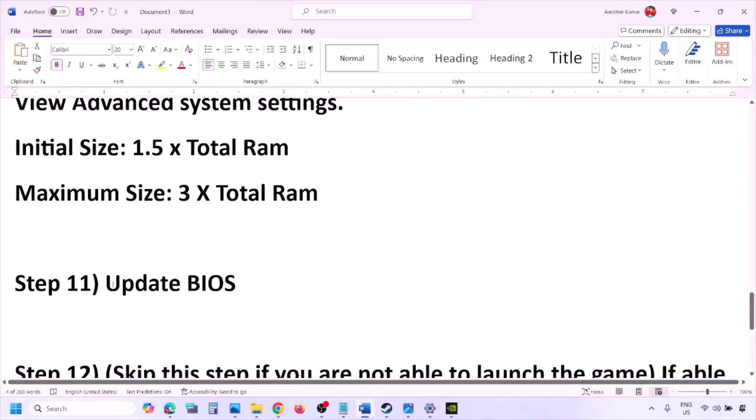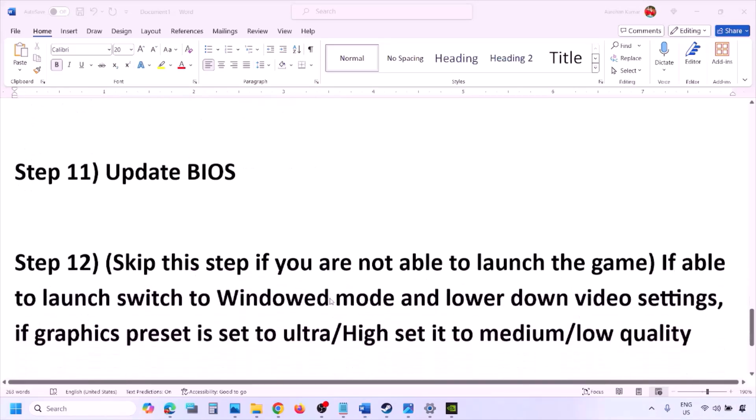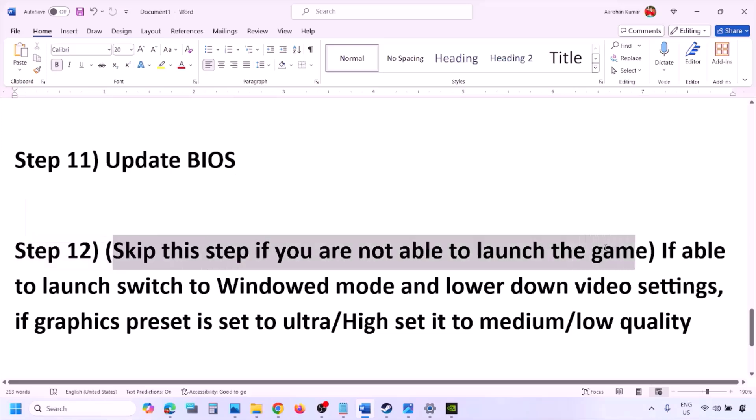The next step is to update the system BIOS. Go to your system manufacturer's website — Dell, Lenovo, etc. — select your model number, and find the latest BIOS update in the software and download page. Download and install the BIOS. For laptops, make sure the battery is above 10% and the AC adapter is connected before updating. During the BIOS update the system will restart — do not unplug the power cable. After the BIOS update, log into the computer and launch the game.